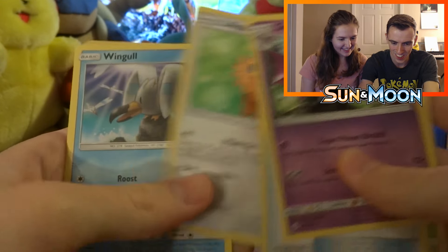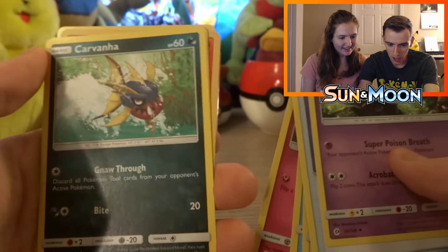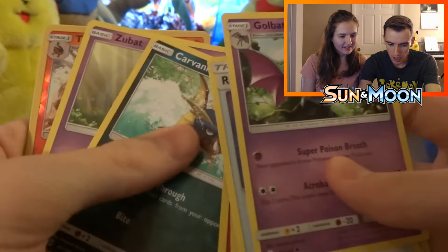We got a Golbat, a Repel, a Pinsir, a Lilipup — I just got a shiny Lilipup, go check out that video. A Wingull, a Snubbull, a Carvanha, a Zubat. For our reverse we got a Torracat — I like fire types so that's pretty good. For our rare we got a regular rare Maractus and a Water Energy. Nothing too crazy, but that should be expected.